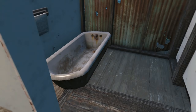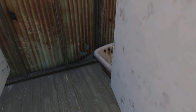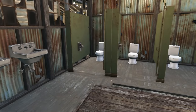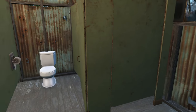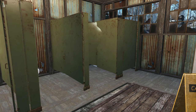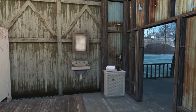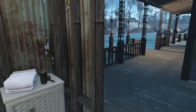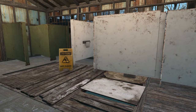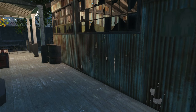We've got stalls with baths in them, with fully functioning doors. So we've got two baths, a few toilets, some wash basins, and a mirror. Just a nice big communal bathroom, nice and clean - get away from the grime of the wasteland.